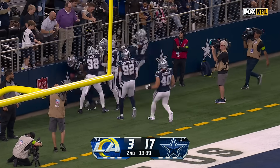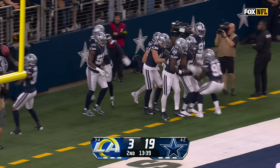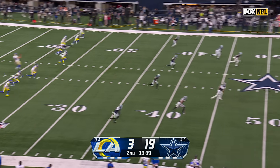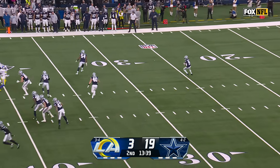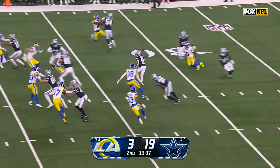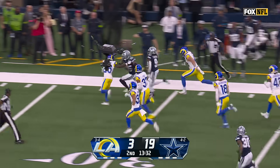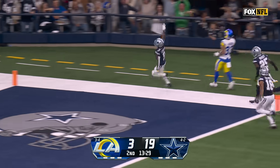Sam Williams came flying in — they'll get a safety out of it, and the Cowboys are flying right now. Dorrance Armstrong added to the pressure. He blocked the punt against the Rams last year in LA, so back-to-back years they block punts against them. Here is Turpin — make a move. Turpin staying in bounds, and he's finally knocked out inside the 20.